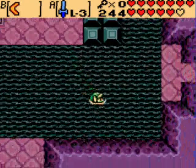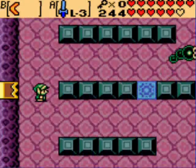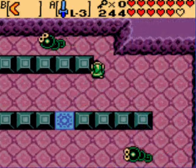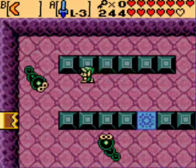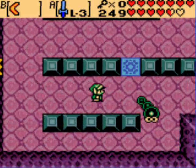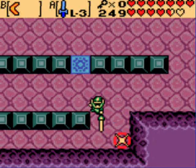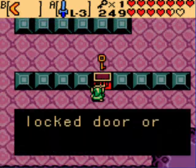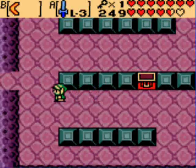Turns out all I had to do was come over here. After you put the water up a little, you're supposed to come back towards the ladder and across the water, basically — fight these guys. And that'll give you your key. Pretty simple.